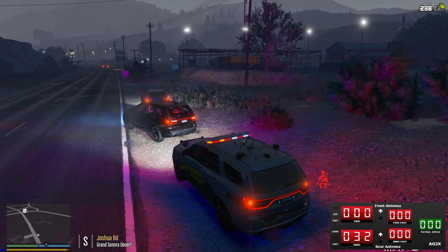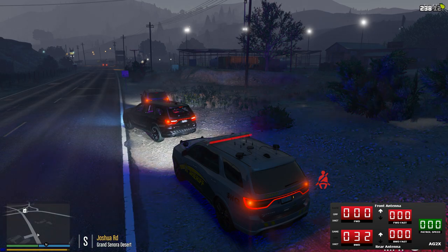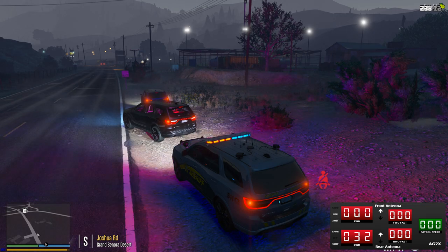758, you can reroute to 601. 758 to 407 — the violation is going to be speeding, 57 in a 50.